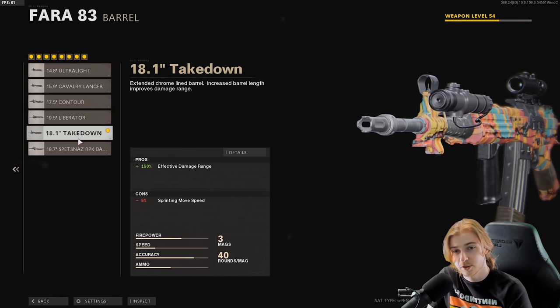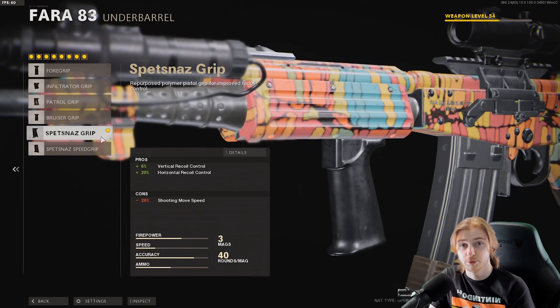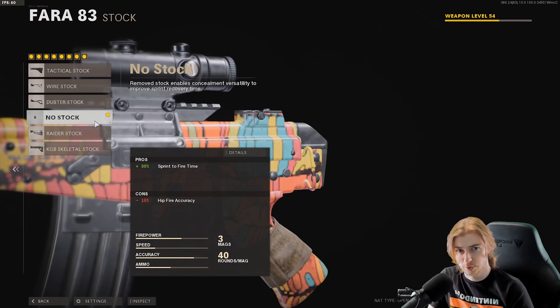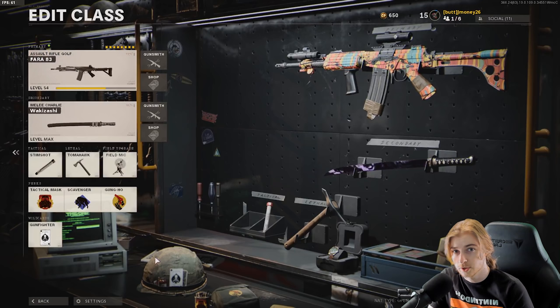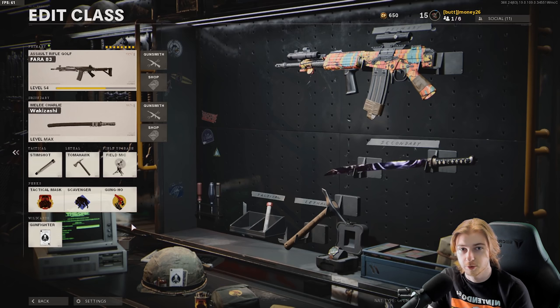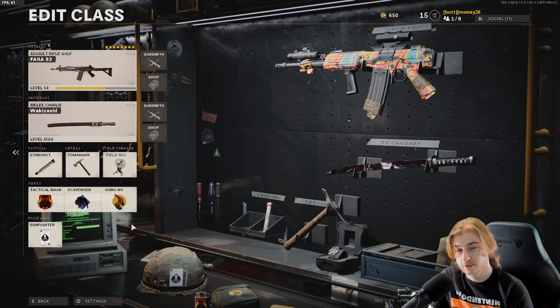I have the Spetsnaz Compensator and the 18.1-inch Takedown barrel. I've seen a lot of bad things about the recoil on this gun, but what I'm using now has been working well so I'll stick with it. Then we have the 5mW laser sight, Spetsnaz grip, 40-round speed mag, elastic wrap, and no stock. The class is: Hac Mask, Scavenger, Gung-Ho, Stim, Tomahawk, Field Mic, and the Katana — for backstabs to unlock the new machete.